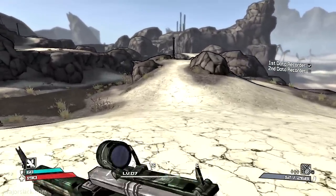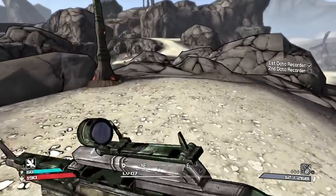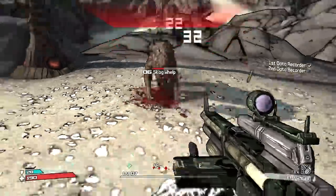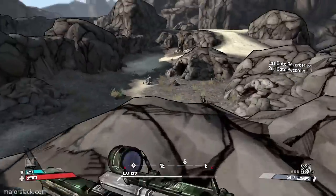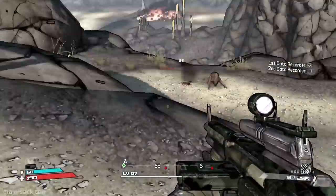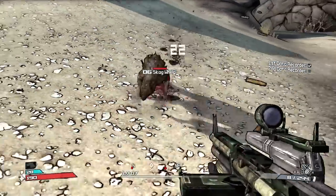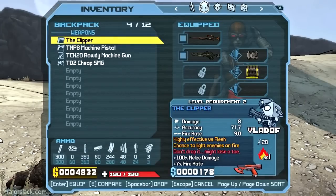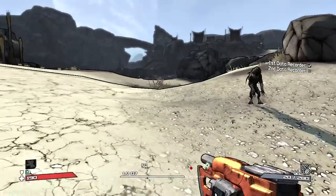There's a whole bunch of Skags in a kind of pond area — great place to have a combat rifle. I'm gonna run into a new kind of Skag called a Spitter. A Spitter Skag spits gobs of corrosive goo at you. These guys are very susceptible to melee damage, and you've got a Clipper that deals plus 100% melee damage.